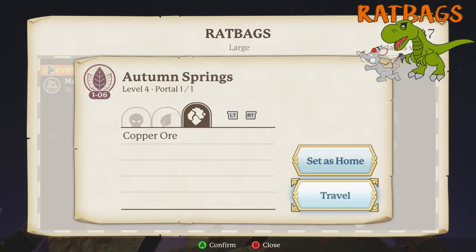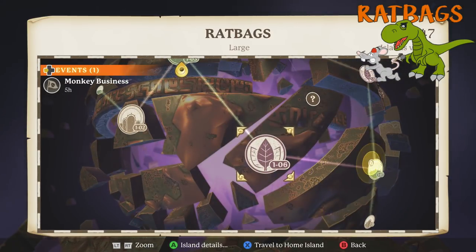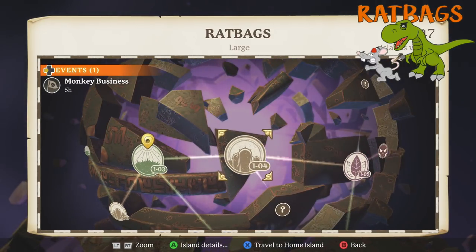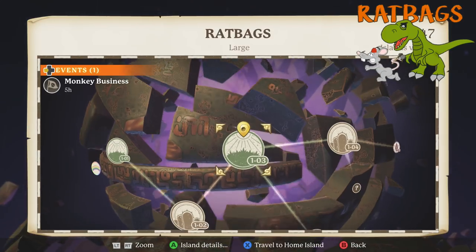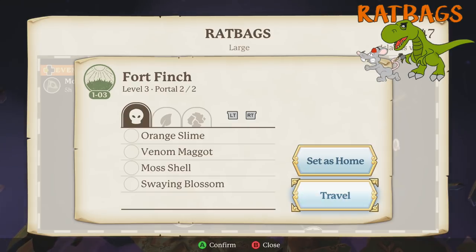The map and travel system is pretty simple and pretty good. You can create different sized universes as well — small, medium and large on PC, and on console I believe you have small and large. After a little while I was starting to think the worlds were getting a bit repetitive, but as soon as I said that I discovered another brand new world and biome with lots of different creatures, so it did keep me going a little bit.